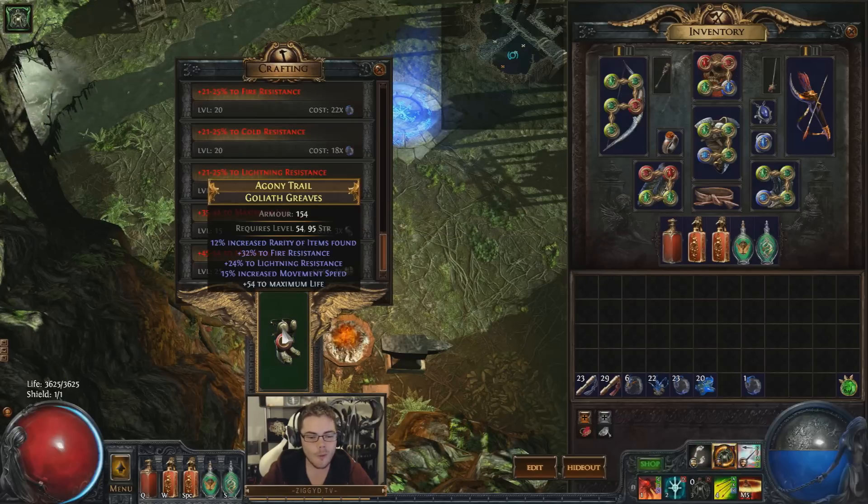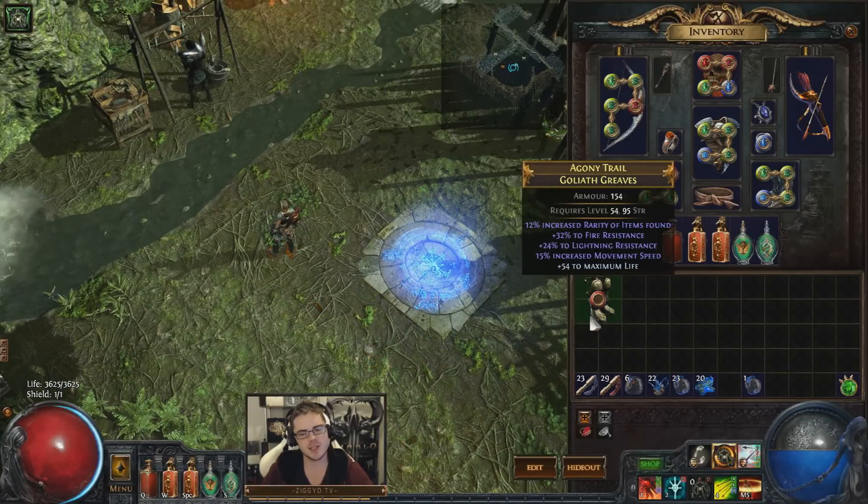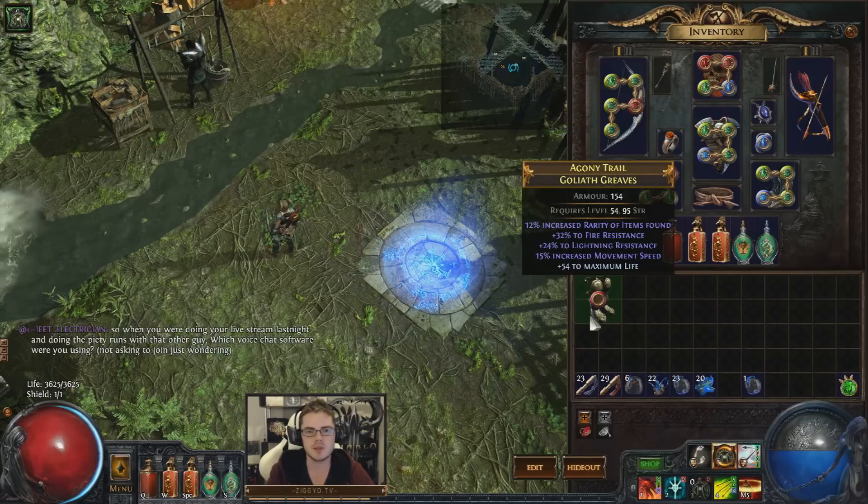And we got... the 54 life! After my shenanigans with the earlier bow crafting, we've now actually done something pretty decent. This is now a decent pair of boots. I could sell these for a couple of chaos easily, and maybe find someone else who needs to use them. If I was using armor type boots myself I'd be able to use these as well. Not too bad at all.